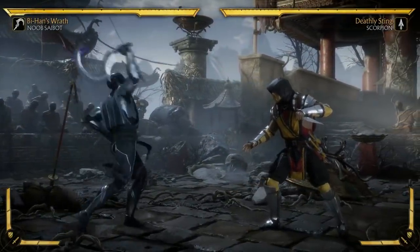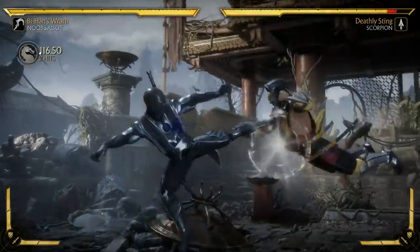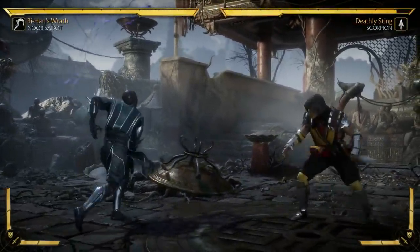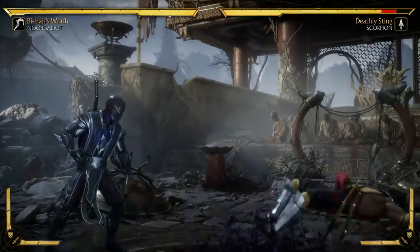Then I have Sickle Overhead, where he tosses it in the air and it drops down — this is an overhead. Remember, I was talking about how good his lows are but he doesn't really have an overhead. If you want to play a 50-50 base Noob, you can do that. All the clone moves should count for your crushing blow.